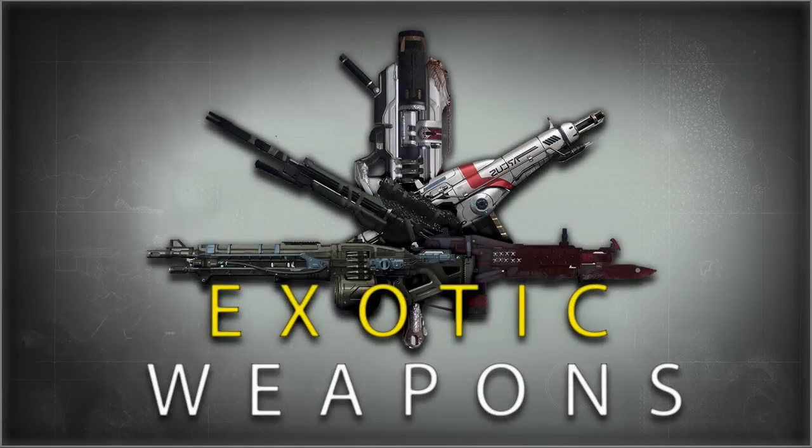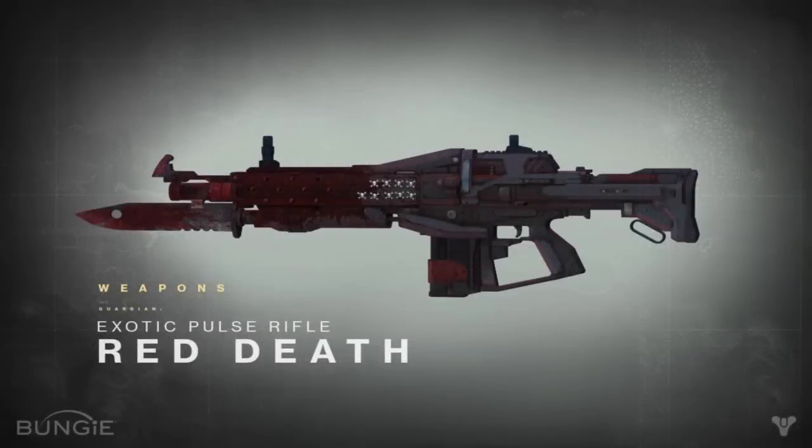I'll show you the five exotic guns that can be obtained in the game. Here we have the Red Death, a very cool looking gun flooded with blood from your enemies. This is a pulse rifle and goes in the primary weapon slot. The gun has a special ability to heal and increase fire rate.